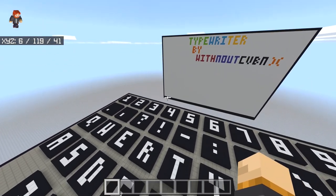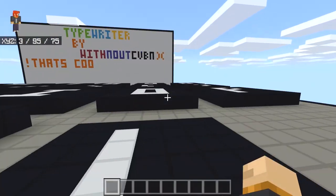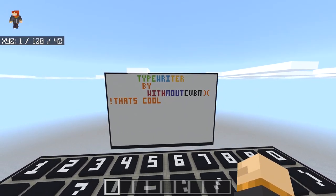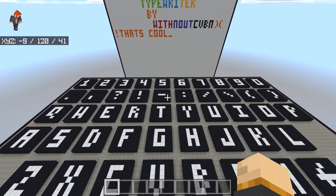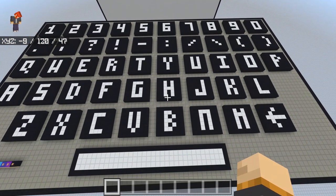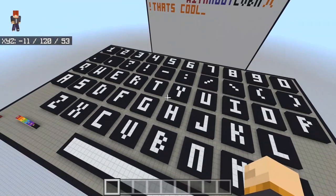But this is still pretty cool and you can literally just type in whatever you want. In a matter of a few seconds I actually did type out a sentence that says 'that's cool,' because it literally is. But if you want to type out an entire paragraph, it's going to take a little longer than a few seconds because you literally have to fly to one key after another. I mean, what else can you expect from a giant keyboard?